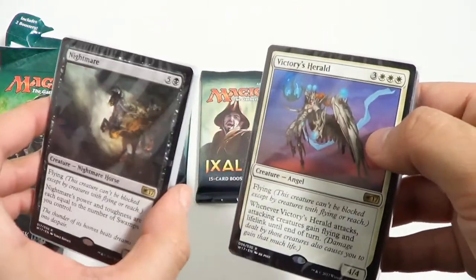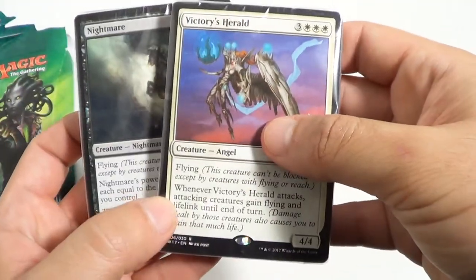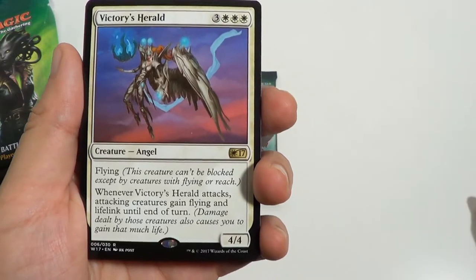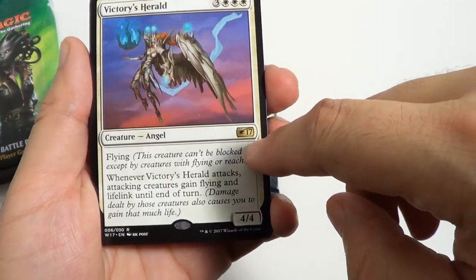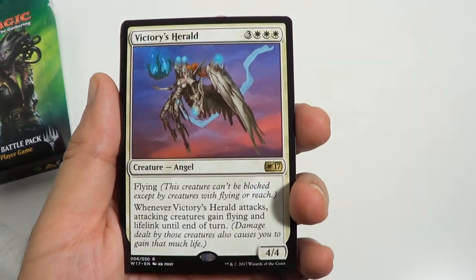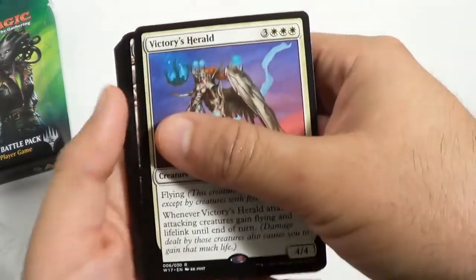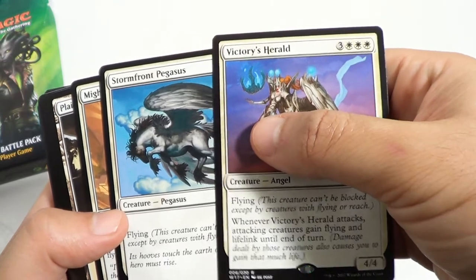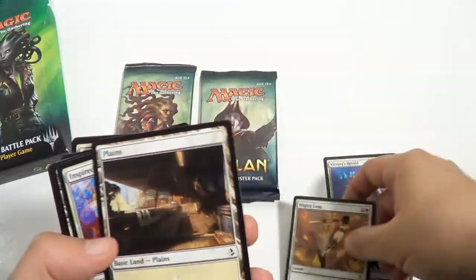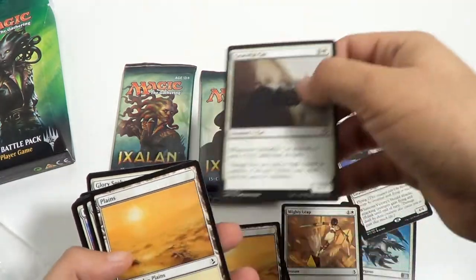Let's check it out. This came with a black and a white mono deck — probably each of them is random. If this is what I think it is, it's going to have cards from the Welcome 2017 deck. This one is number six of 30. It's going to have five of them, then a random assortment of Amonkhet, Kaladesh, and Aether Revolt cards, plus lands from Amonkhet. Welcome 2017 number six, number five — yep, those are from 2017. Then we've got Amonkhet, Amonkhet land, Kaladesh. This is that exact thing that I thought it was going to be.